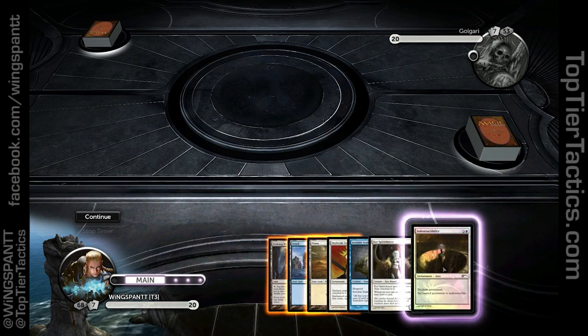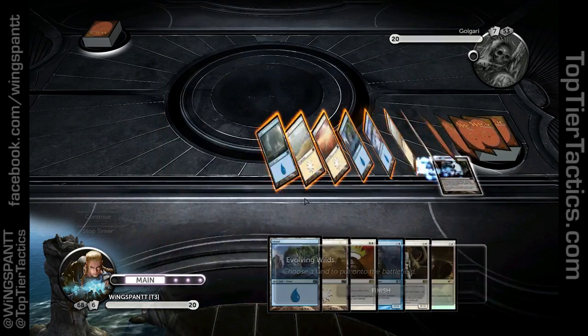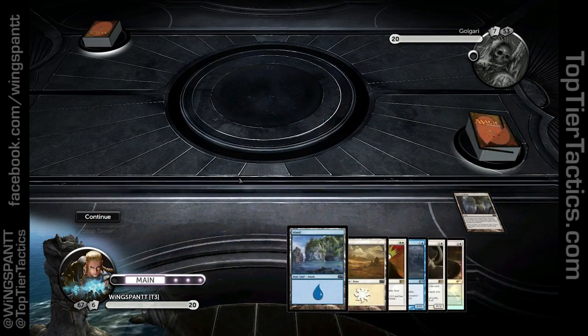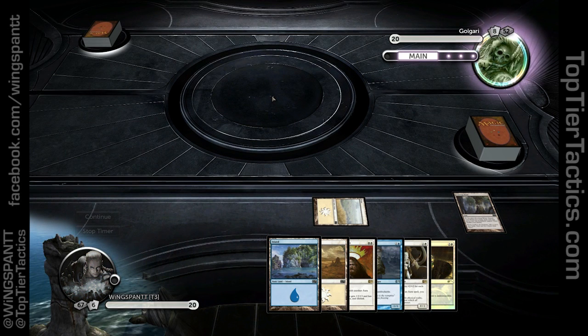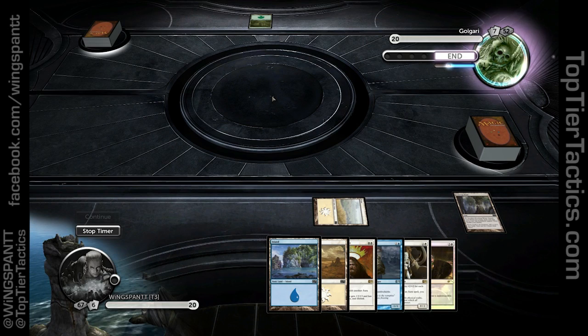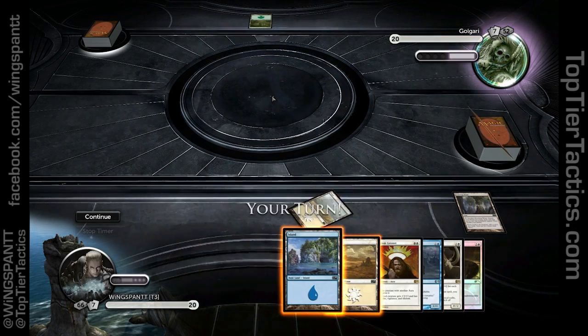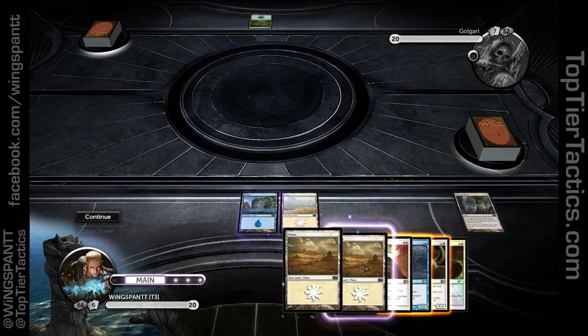First thing I'm going to do is go get another land so I can cast Coronet when I have to. I don't have anything else to do on turn one. One thing I would like to say about this whole Ravnica DLC is that I think it's going to kill goblins — not that all these decks are better than goblins, but a lot of these decks are strong matchups against goblins, and I think a lot of people who hate goblins are going to be really happy.